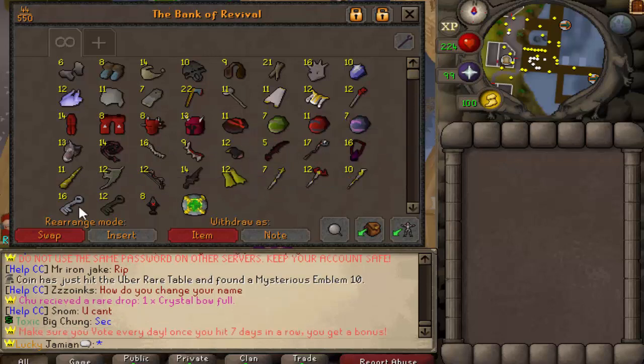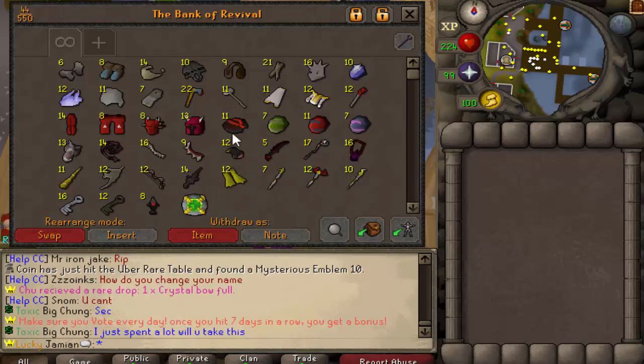Crystals — decent amount. Nothing really jumps out at me, but you can see the total variety we got. The only item we didn't get was the $10 bond, which is a very rare.